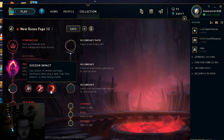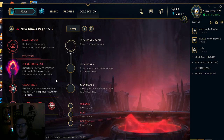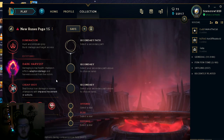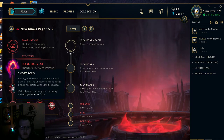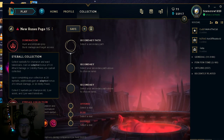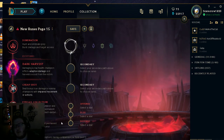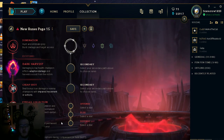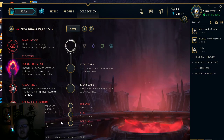Next, if I'm playing Miss Fortune I'd probably take Cheap Shot. It works really well with Wombo combos, especially her ultimate — you deal true damage to enemies with impaired movement or actions, which synergizes perfectly. After that, Eyeball Collection — you gain attack damage or ability power per ward you kill. And then Ultimate Hunter, which is excellent on Miss Fortune. After a takedown, you gain permanent cooldown reduction on your ultimate, so the more you can spam her ult the better. She's basically an ult bot.